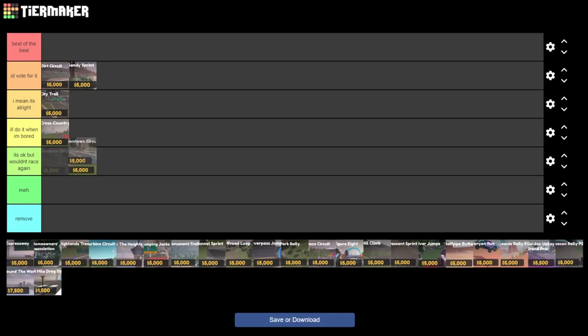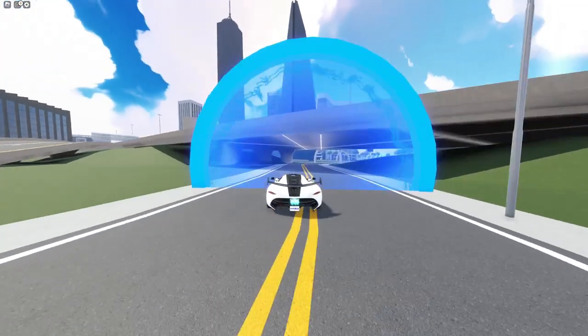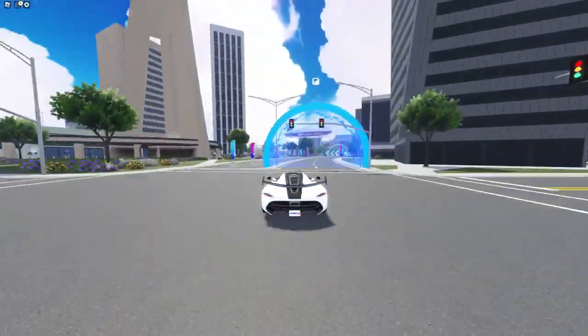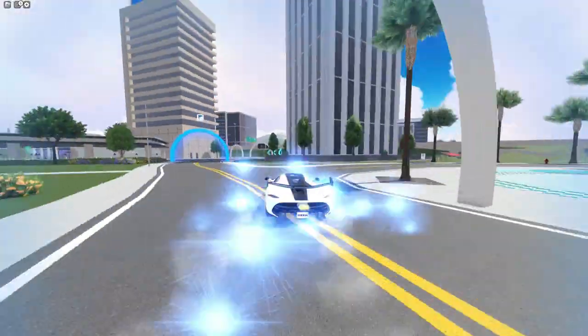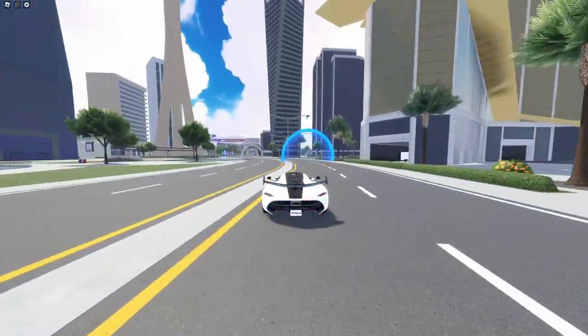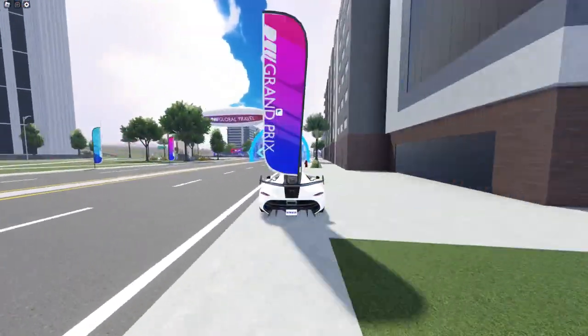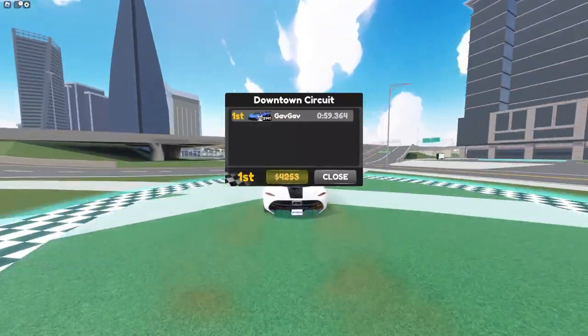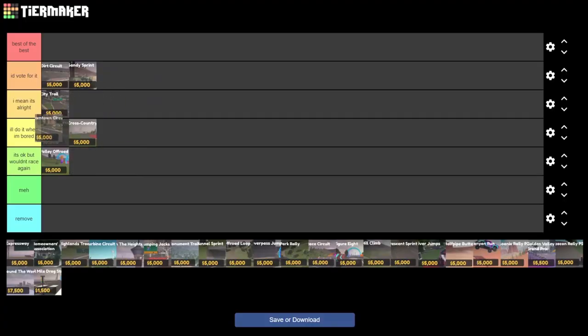Moving on to the next race we have Downtown Circuit. This race is also pretty similar to City Trail, and a lot of these races are really similar so it's hard to choose where they should go. Really thinking about it, I don't think this one's better than City Trail as it's pretty wonky, and with new map changes this race has kind of gone out of the circle. I would probably put it at I'll do it when I'm bored, because it's a little bit worse than City Trail.